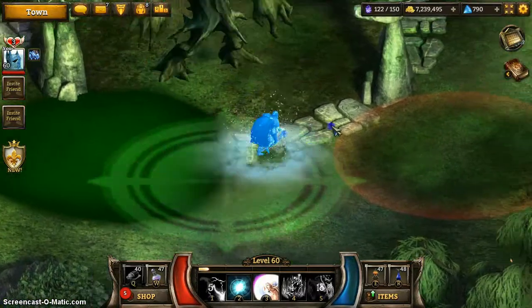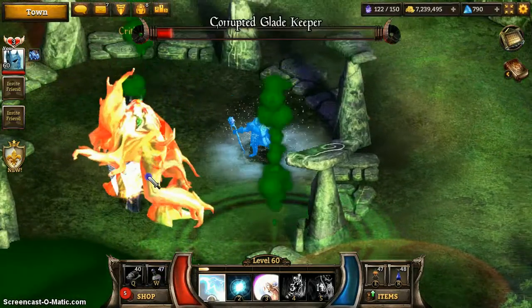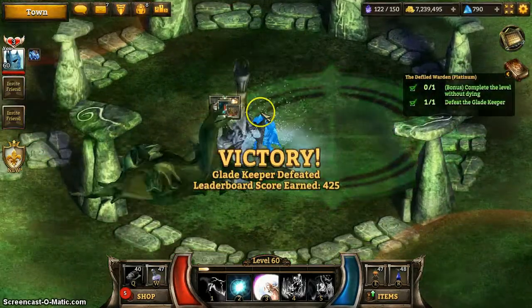When he is in standing form, he starts by summoning a bunch of poison pools from the sky. So all you need to do is burst him down.